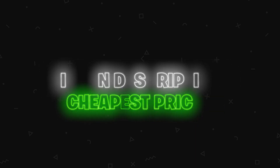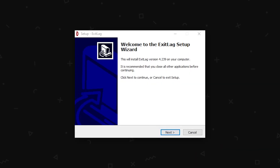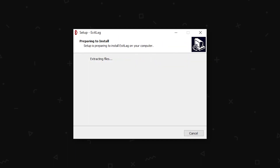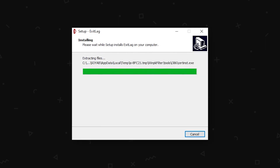Download ExitLag on their website — use the link in the description for the cheapest prices. The first three days are free, then you have to pay a monthly subscription. Install it and run it. You will have to restart your computer after it has installed. Log in with your account information and then you'll be presented with an interface like this.